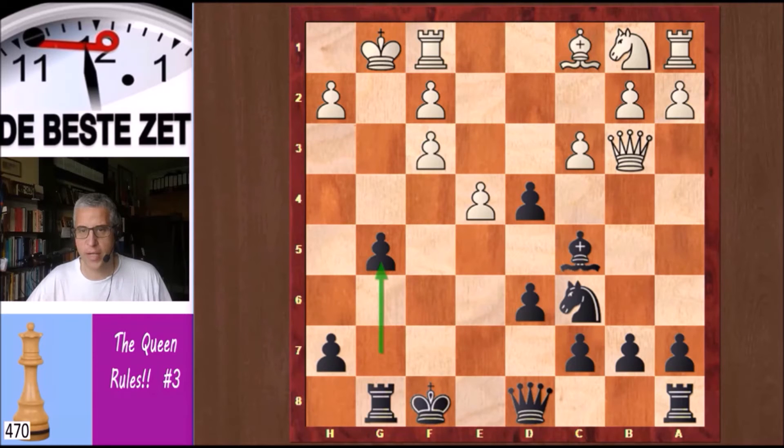And g5 from Steinitz, who goes on the attack. He's not worried about his own king, which is in the open, as white only has his queen in the game. His queenside is still undeveloped. Qe6 — not developing, making another queen move.